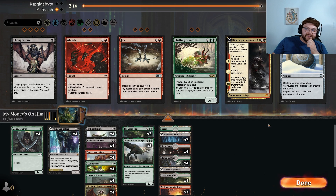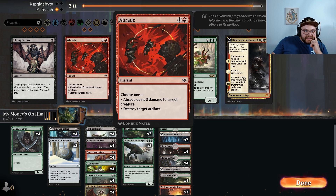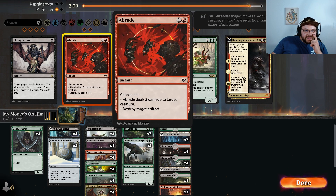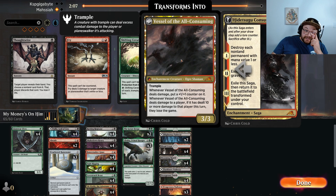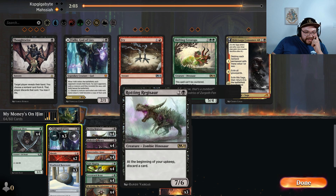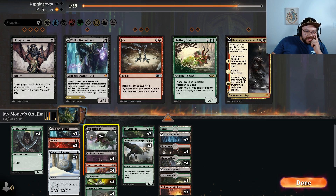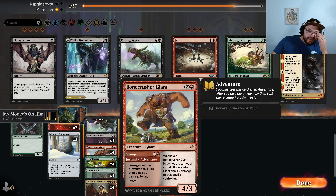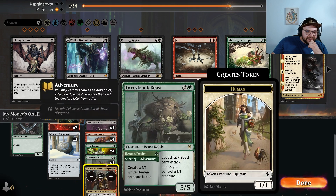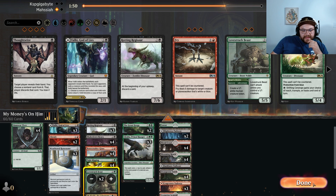Let's see what we want to sideboard against this Rakdos deck. Weathered Runestones come in against the graveyard stuff. And then I think a couple of Braids are going to be nice. And I think that's it. Let's drop down one Bulky, one Reginald, one Obnixilus, two Lovestruck Beasts. That's good.